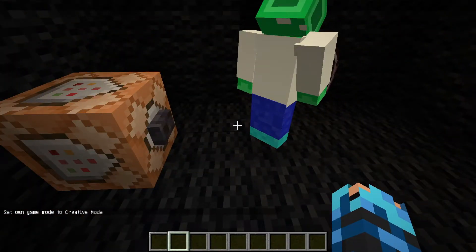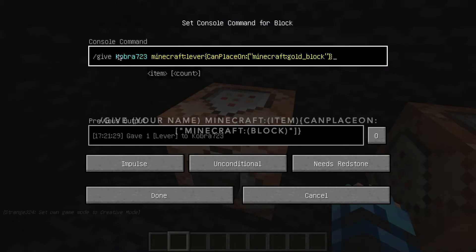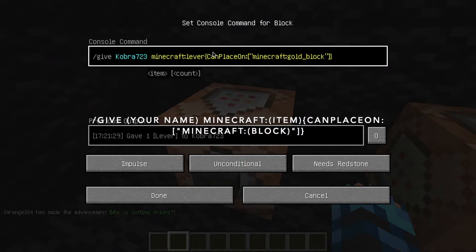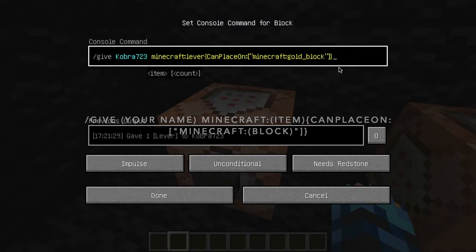Here's how you do the commands. The can-place-on command is: slash give your name — since my name is Cobra73, I put slash give Cobra73 — and then the item. Mine is minecraft:lever. And then you do can_place_on, colon, then in quotation marks the block name. Mine was minecraft:gold_block, then end the quotes.